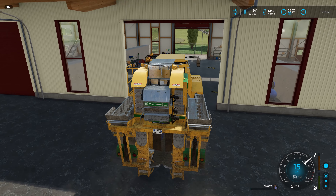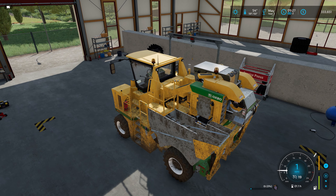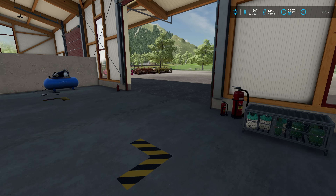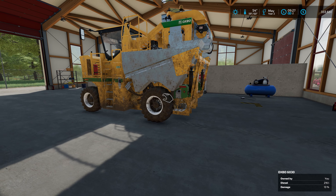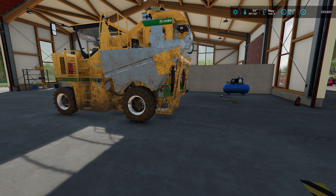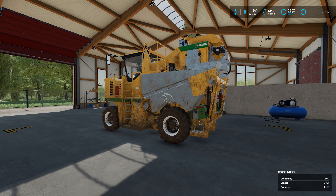Hello farmers and welcome back to the Hills of Tuscany. We are in our Oxbow grape harvester, which we're going to convert over down at the shop to a fertilizer spreader. The reason I brought it down to the shop instead of converting it up at the vineyard is the seed hut — I cannot find liquid fertilizer from that hut, so I had to come down to the store to fill this up.